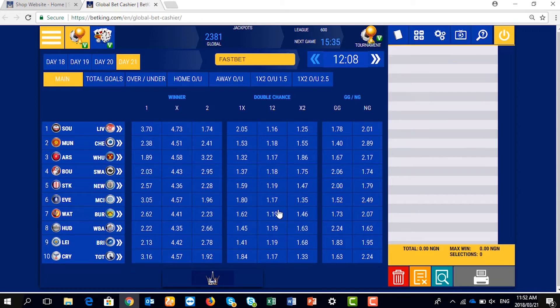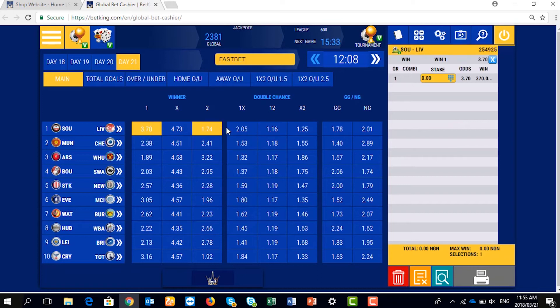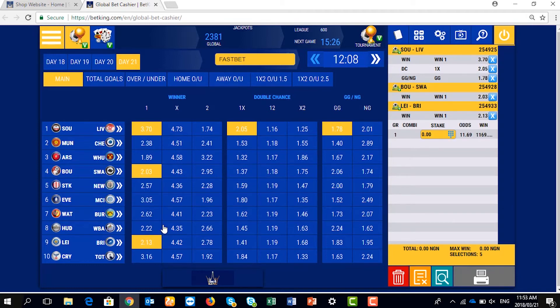Also, you can clear this. Select a team to win, a team to do 1X, and also there will be Google. You can as well select Blamour to win, Chester to win, and also Master to win.